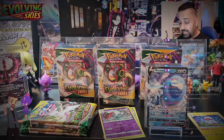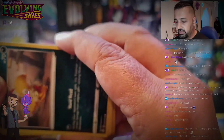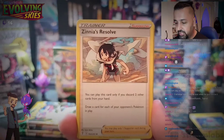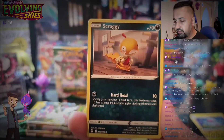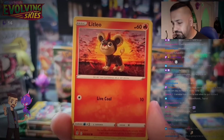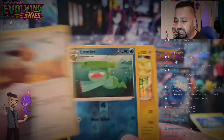You usually get pre-release promos because they've got a good ability or a good attack that's easy to pull off at a pre-release. You get a 23-card evolution kit — you open four packs and build a 40-card deck. Energy is provided by the organizers; all you need to provide is 40 cards. There are no limits like in normal deck building — if you pulled six Eevees, you could put all six in your deck.